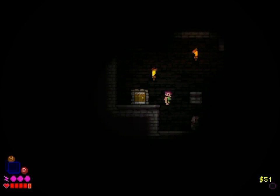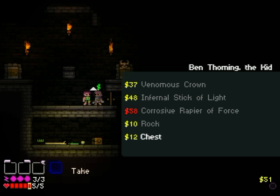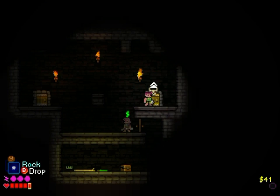Here we have a shop. Let's bring our kid over and see what the shopkeeper's got for sale. Venomous Crown, Infernal Stick of Light... Ooh, a rock! I think we'll take a rock with us on our little adventure. And down we go.